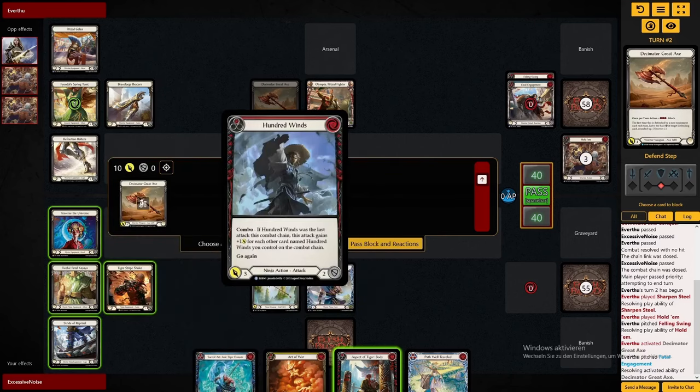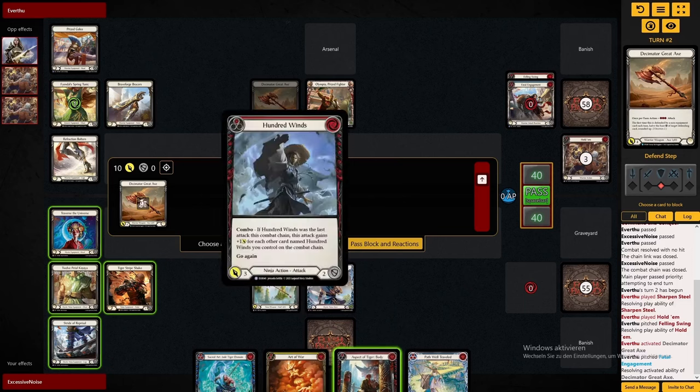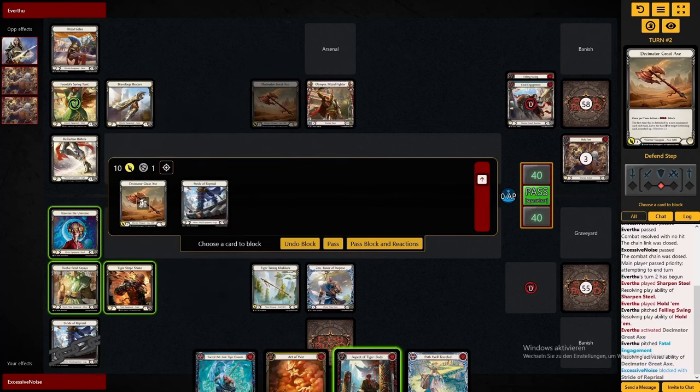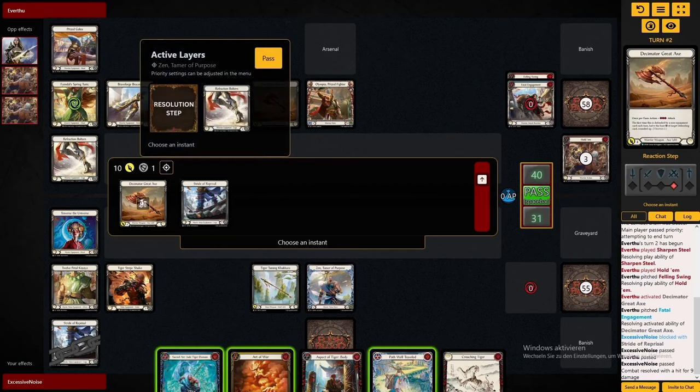That of course is something that Olympia can do. I do like our hand here, so I am actually willing to take the 10. I want to pop the boots, because there's a nice interaction with Art of War — you can actually banish the Crouching Tigers with Art of War and just draw two more cards. So we're definitely going to do that. Then we have a nice starter with the 100 Wins in our arsenal. We can follow that up with Aspect of Tiger, get a Crouching Tiger in our Banish Zone, and then we'll see what we draw off the Art of War.